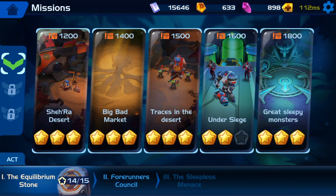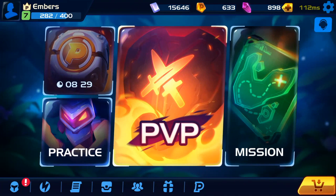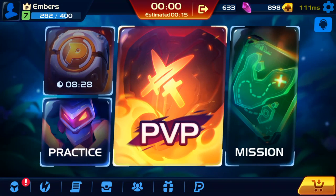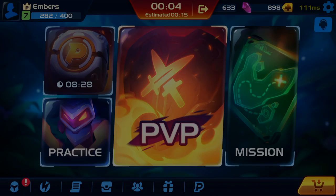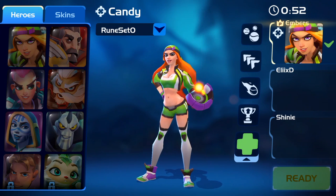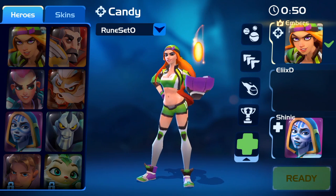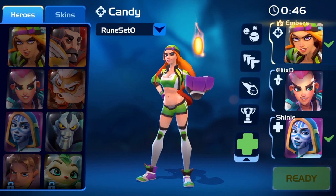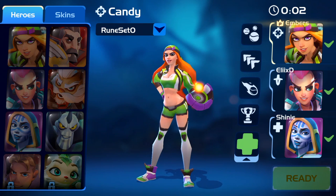Next I'm going to play a game and do commentary on her abilities and some in-game strategies I've found very useful. I am in the game and we're ready to rock and roll. Thankfully I was able to pick Candy — so far not many players have Candy so I've never had an issue selecting her.